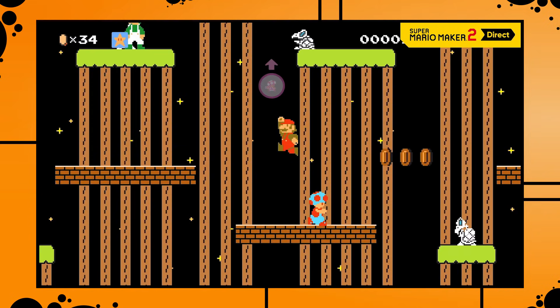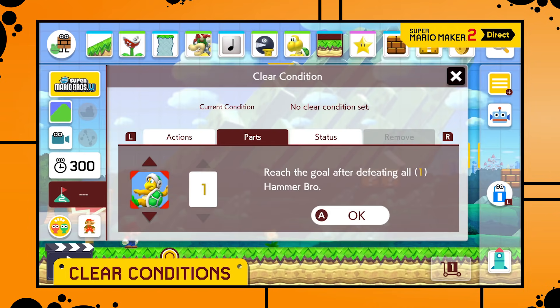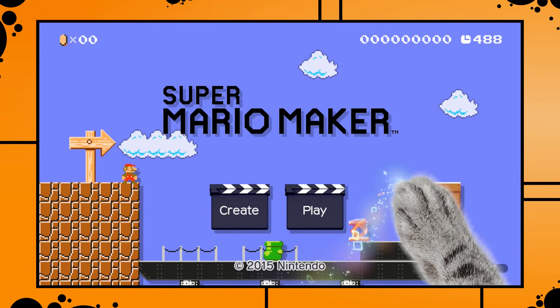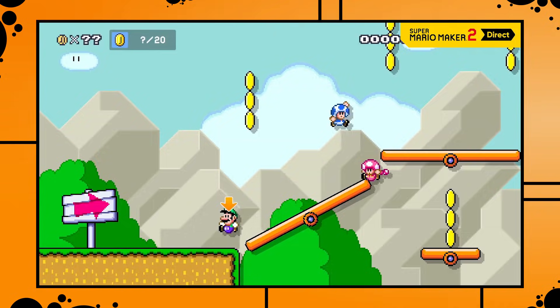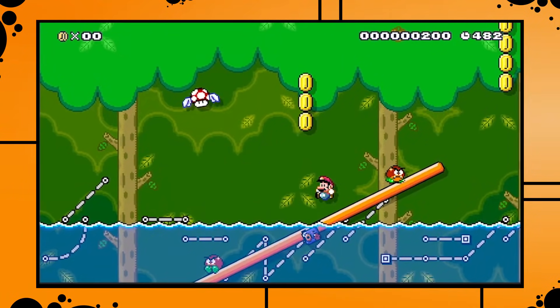Overall, I think Mario Maker 2 looks fantastic. They added tons of new stuff, actually listened to a lot of community requests, added tons of new ways to play the game like the night themes and the many different clear objectives, and everything looks to be masterfully crafted. Mario Maker 1 is among my all-time favorite games, and Mario Maker 2 appears to be Mario Maker 1 with much much more features. I'm super hyped. I hope you enjoyed this video — if you did, don't forget to leave a thumbs up, and maybe you feel especially seesaw platform today and want to tilt that subscribe button as well.